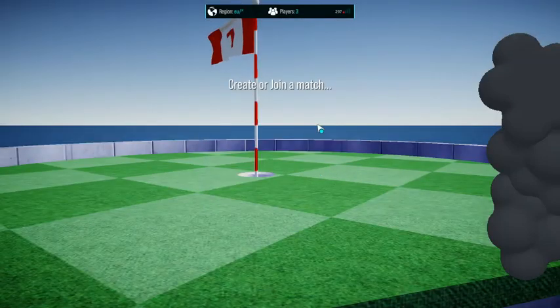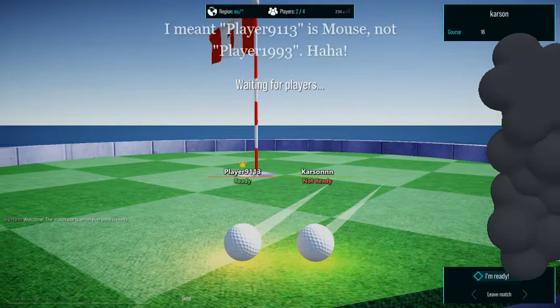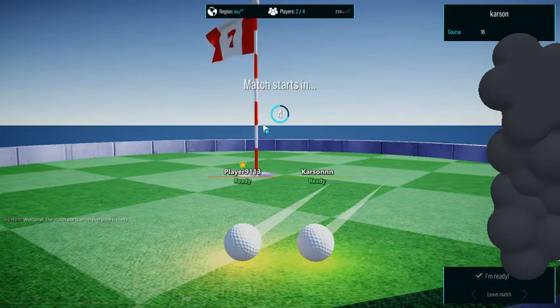Join — what am I doing? I'm meant to join. Okay, so this is Mouse. Player 1993 is Mouse. This thing is in the way. Okay, I'm ready. Start in 5.